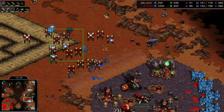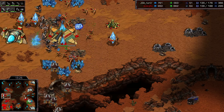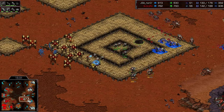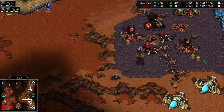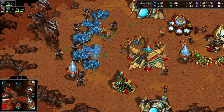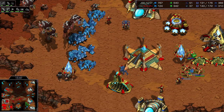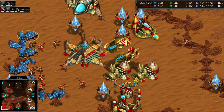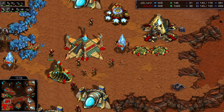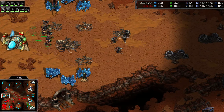Great storms here on the hydras in the back line — just three sunkens left. Surprised to see Motive pull away here, because at the same time a drop is coming into his third base, cleaning up all the probes and cannons. Meanwhile this army is just going to back away, dropping storms and fighting with dragoons as they fall back. Lurkers finish up on the high ground — looking very good right now for Hero as he clears out even more probes at the natural. So many probes go down.